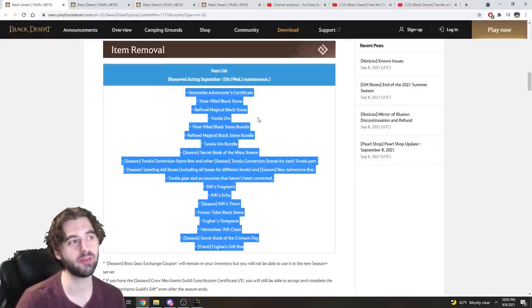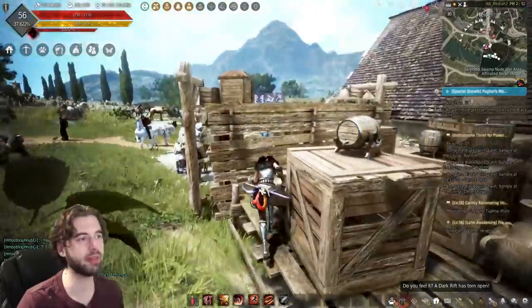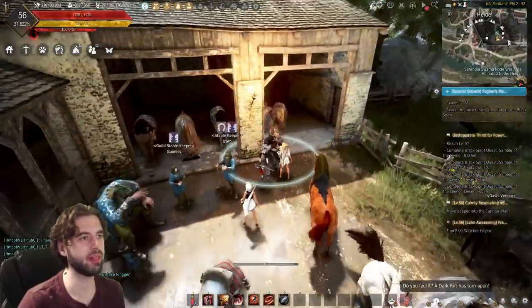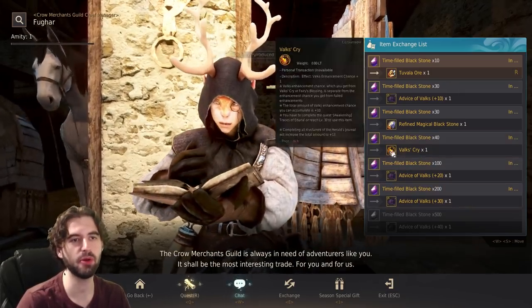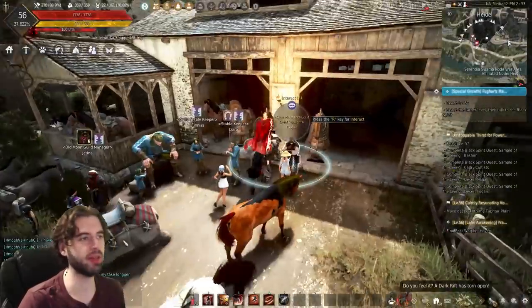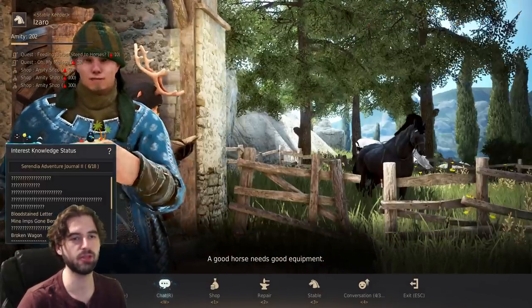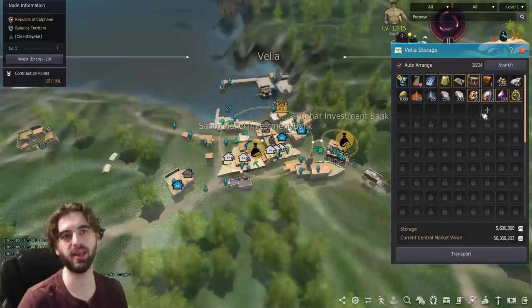All of the season-specific Tuvala ores, time-filled Blackstones — all those things are going to be removed from the game. So if you're not going to use these Blackstones for upgrading your gear, you have a few options. Over at the Fugar NPC, you can go to the exchange tab and exchange them for advice of Valks or Valks' cries. Alternatively, you can go to any storage vendor and sell them flat for money. Make sure to either sell them or exchange them before the end of the season — don't let them go to waste.